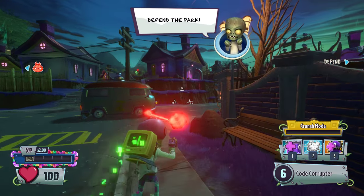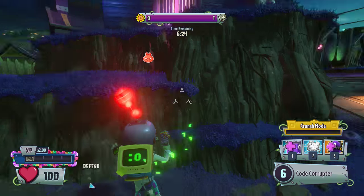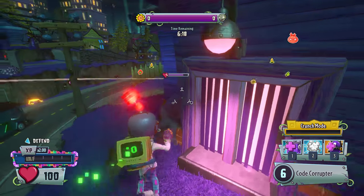Alright, so yeah, this is the Computer Scientist. As you can see, he's a legendary Computer Scientist — a legendary Scientist variant. Pretty nice. I really like this character a lot. He deals like 54 damage per shot, I believe. You have to line it up close and direct, though.